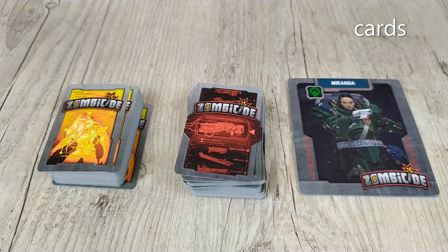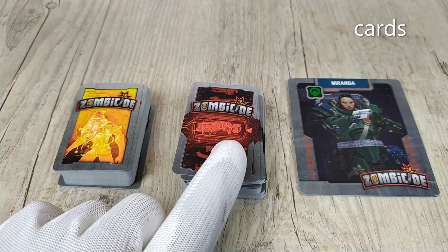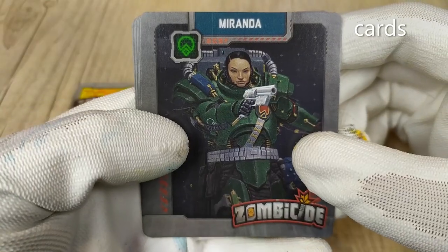Now let's look at the cards. In Zombicide Darkside, we get three types of cards: the Xeno activation cards, the item cards, and the hero cards. We get six hero cards.